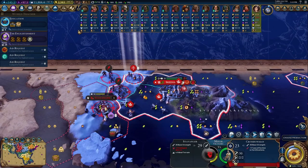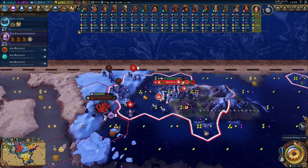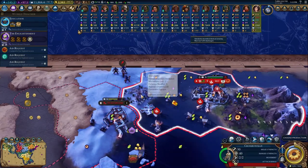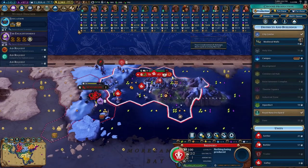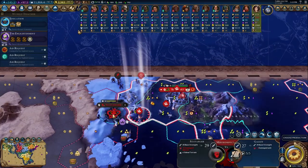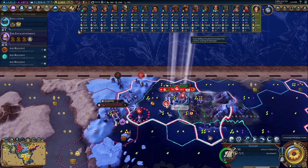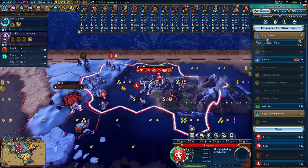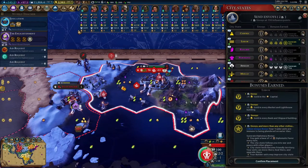We have warriors coming — that's obviously annoying. We might as well just eliminate them fast. But we need to take this within eight turns as well. With that in mind, we'll move him back next turn and put another galley forward.